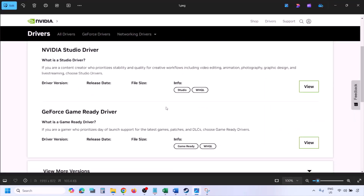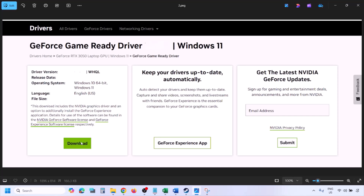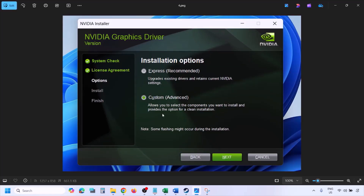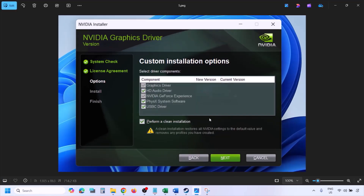Once you click on Find, you will see a page with the latest GeForce Game Ready driver. Click on View, then click on Download and let the download complete. Once the download is complete, run the exe file. You will see a screen — click on Agree and Continue, then select the Custom option.